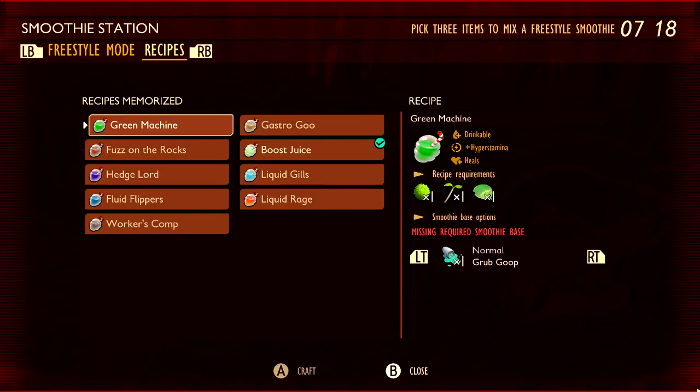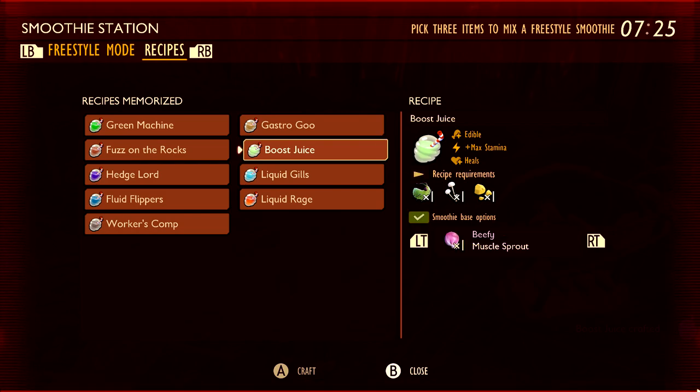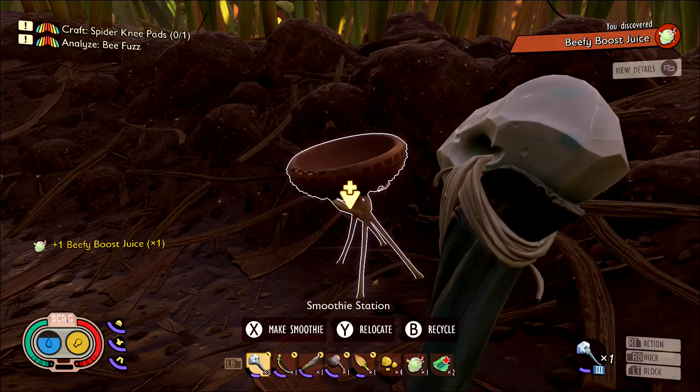To craft it, hit right bumper to go over to recipes, find Boost Juice, then hit right trigger to switch the base ingredient to mussel sprout. Once you have all that you should get your first drink.